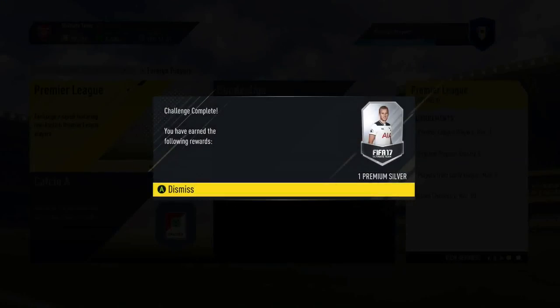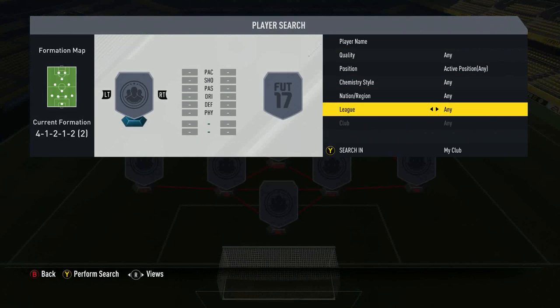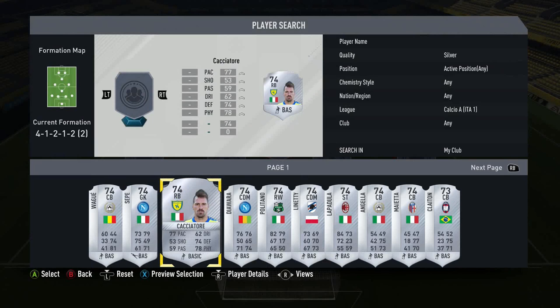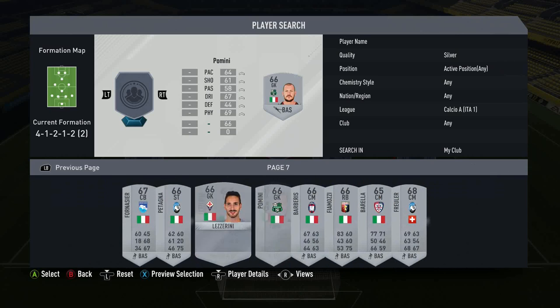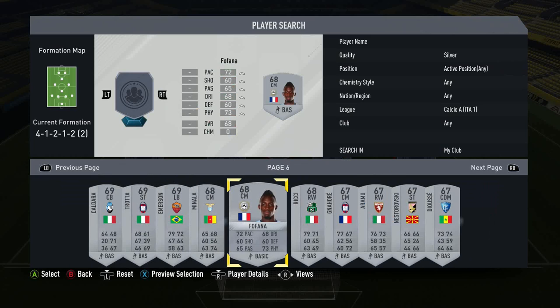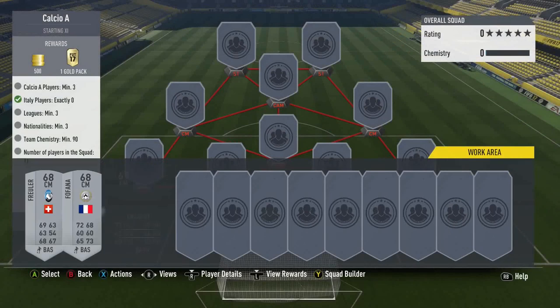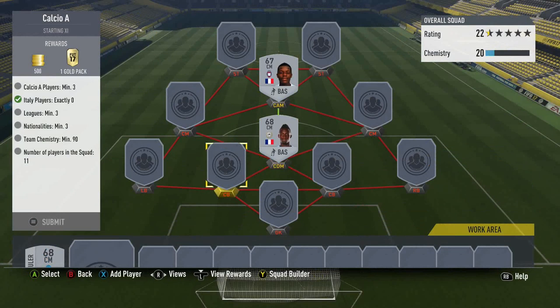We get a premium silver players pack for that - pretty decent reward. And then Calcio A, we're going to have to go through this all again: no Italian players. Do I have any bronze Calcio A players? No. Do I have any silver Calcio A players? Lots. What's the best nations for me to use here? Let me use the lowest-end silver players. If you've got any bronze Calcio A players it's obviously more beneficial. We've got a Swiss player - we'll take him because we'll be able to fit some Swiss League players around him. We'll take the two French centre-midfielders because they'll get strong links to each other.